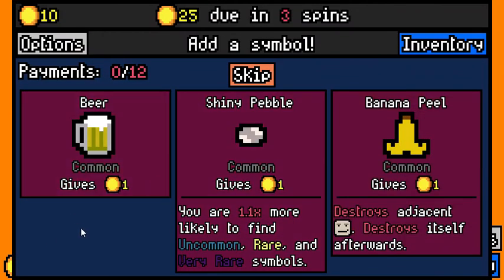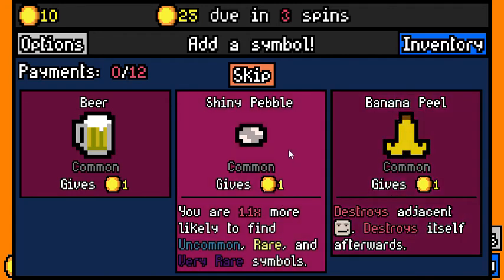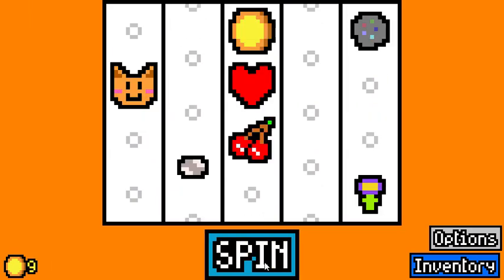Now we can add a banana peel, a shiny pebble, or a beer. I like the shiny pebble. The beer just gives one, and other things can consume the beer and give you extra, but the shiny pebble gives you 1.1 times more likely to find a common, rare, or very rare symbol — so this will give you a higher chance of finding rarer symbols. We're going to go with that. Also the banana's special ability is it destroys adjacent thieves, which you can add to the deck, but we don't have any in our wheel right now, so just going to go with the shiny pebble.